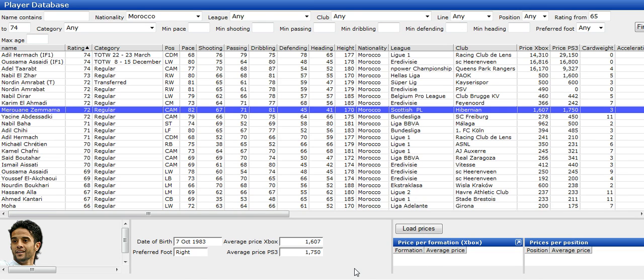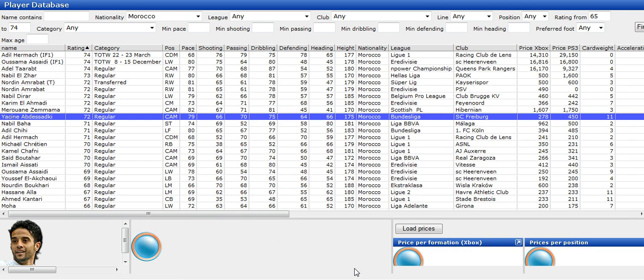Zamama obviously hasn't been updated yet, but he is playing for Middlesbrough so he needs to be updated because he doesn't play for Hibernian anymore. He is a good centre attacking mid — he's got quite a good shot, good at dribbling, decent at passing, and he's got good pace. So he's a quite good player.